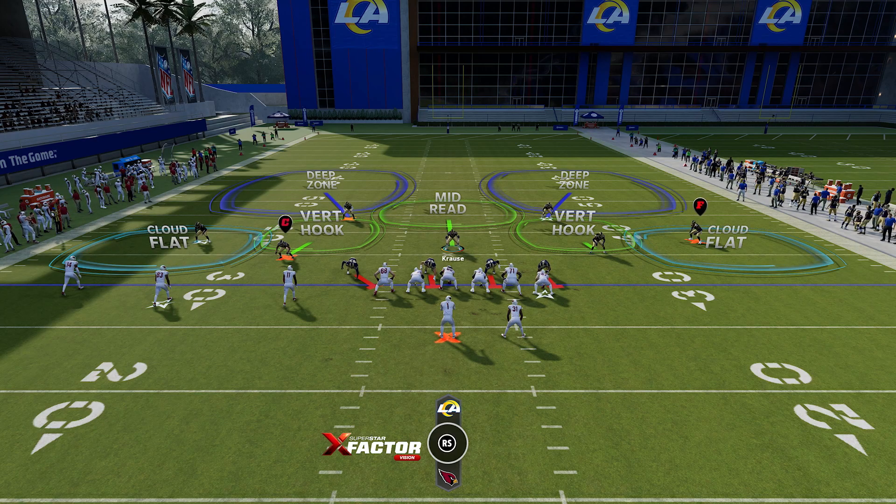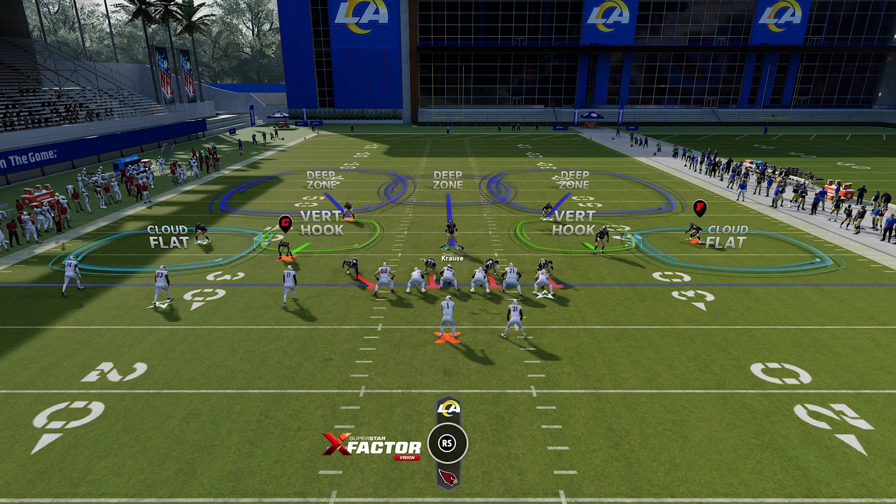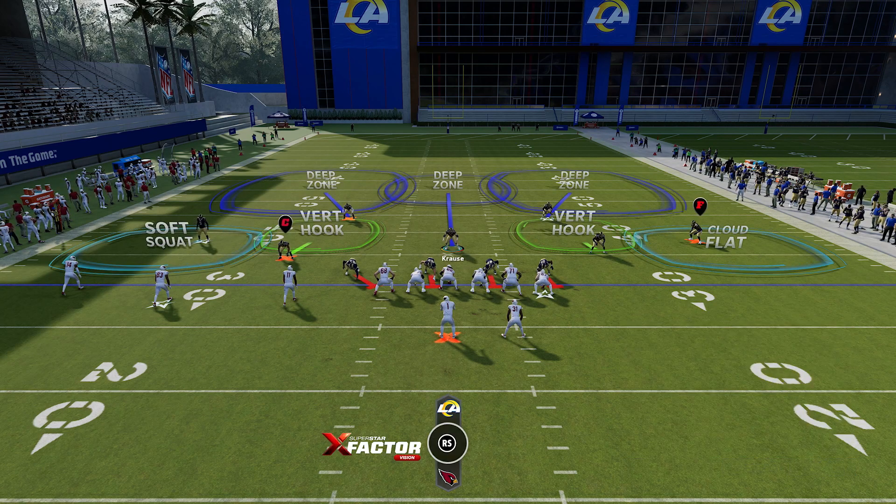How do we get rid of this? It's pretty simple — just get rid of the mid-read. What I like to do is put an inside third on him, and that's it. Then, whatever side they have the trips to, I put a soft squat. Here's why: if they're running a corner route or something a little bit more deep, this soft squat will match it and run with it.